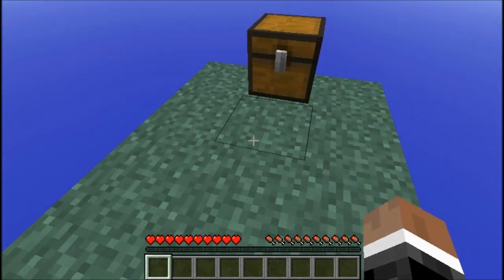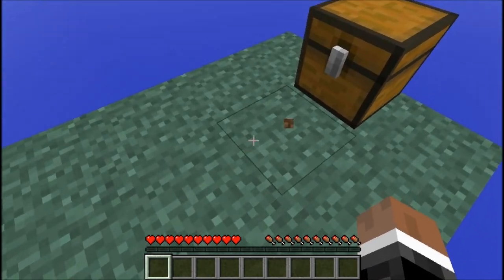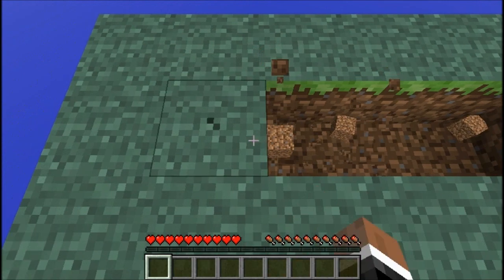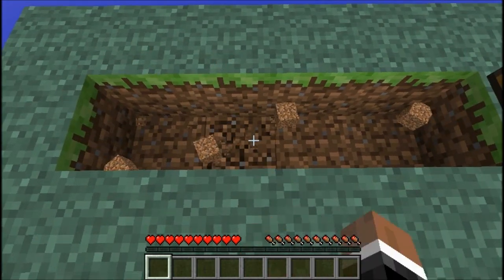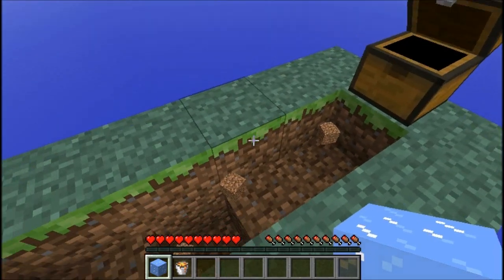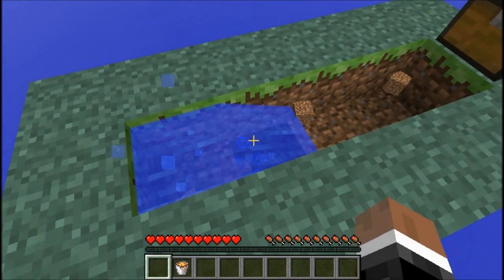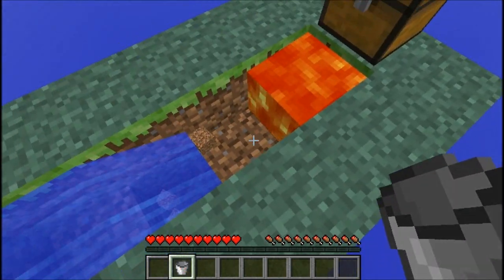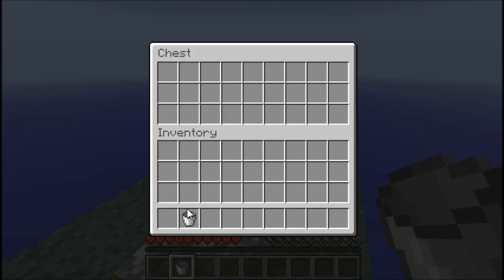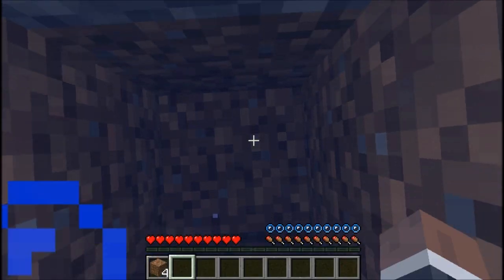So first of all, the first challenge is to make a cobblestone generator. We are going to do that right now. A cobblestone generator is made of four blocks like this — destroy that one right there. Then you grab your water, or ice, and your lava. Set your ice down, break it so it turns into water, and then set your lava down. Now you have an infinite generator of cobblestone. Let's set that bucket back in there, because we don't want to lose that bucket — that bucket is extremely precious right now.